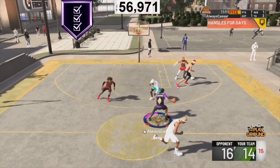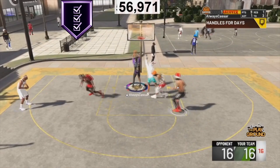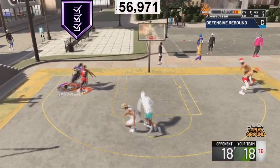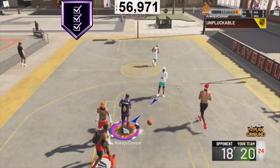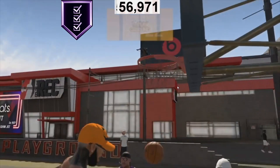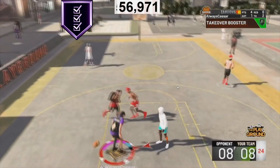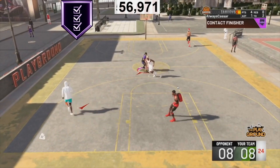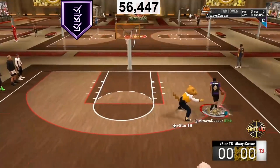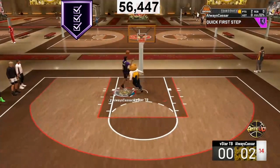The fourth best finishing badge I recommend for every single build is Consistent Finisher. It reduces the penalties for missed timed layups. If you can't time layups to their full extent, this badge will help you. I put this on gold to Hall of Fame, at least bronze. When I don't actually time the layup, it still goes in. It helps you for very earlys, very lates, slightly early, slightly late — anything like that. Consistent Finisher is a must-have for every single build.